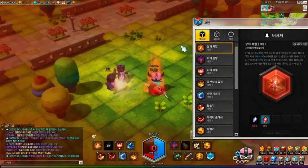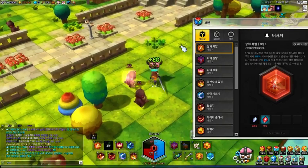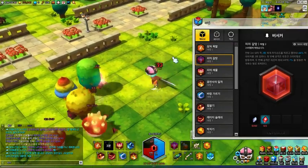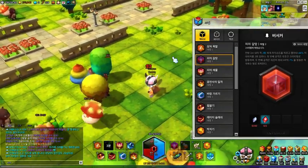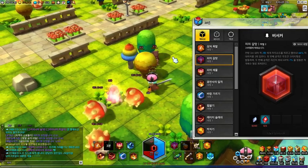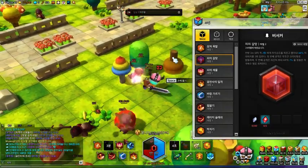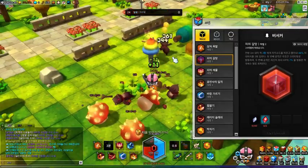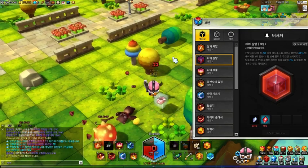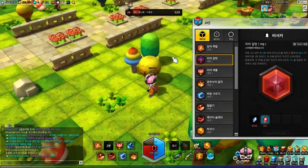Now they have bleed damage going on — they'll take bleed damage as well. The next ability is PA Gang Mai: basically what this does is it attacks and absorbs, leeching damage to heal you for that amount. When I attack them, I get HP back. It doesn't heal you for a crazy amount, but it is useful in PvP content or when you're out of potions — you'll be able to survive by hitting that button.